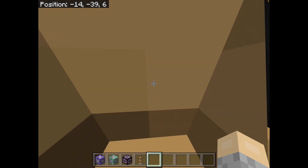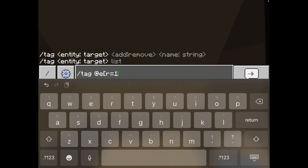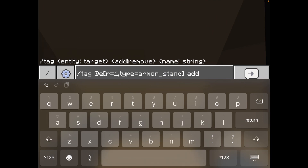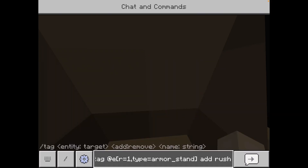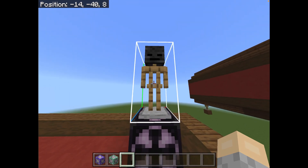So now what you need to do, you need to go here and type in this command: tag @e, r equals 1 — or c equals 1, that would work too — type equals armor_stand, add. And then you can name it whatever you want. This is a tag. This allows you to specifically point out this armor stand above any other armor stands. So instead of having trouble defining which armor stand you are going to be executing commands on, adding this tag — which I'm just going to call 'rush' — will allow you to pinpoint this one specifically.